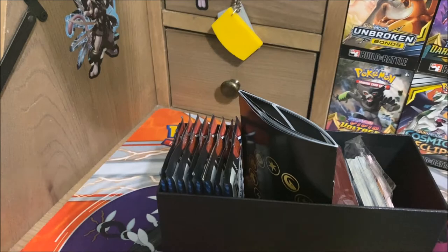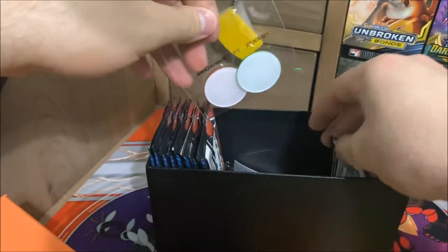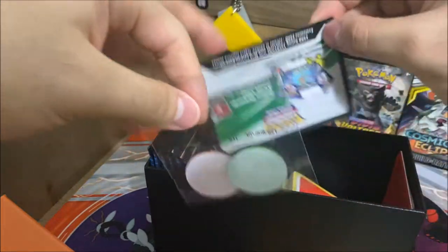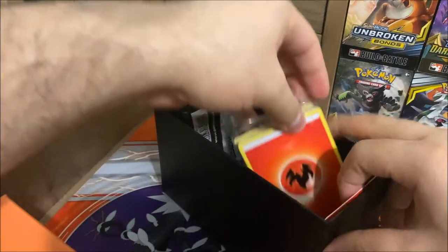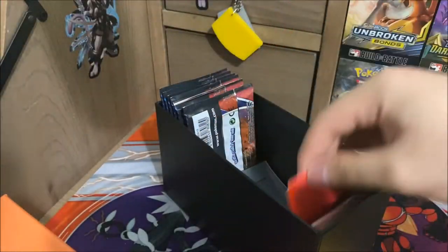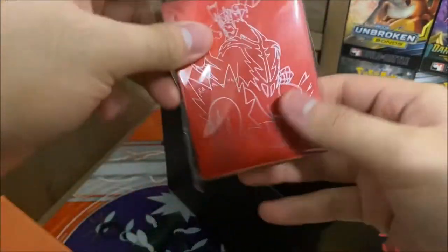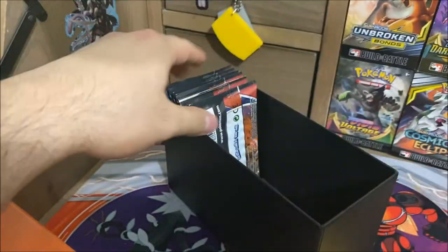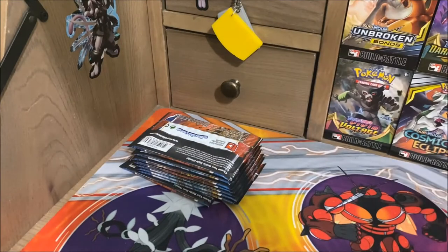Remove this stuff — feels like there's something in the cardboard but there isn't. For those of you who don't know, I do not give away the code cards in my videos. I do plan on playing TCGO sometimes, so I'm going to be keeping the code cards. Stack of energies, card dividers, the sleeves — which look absolutely gorgeous for this box. We're going to put those to the side and get to the eight packs.